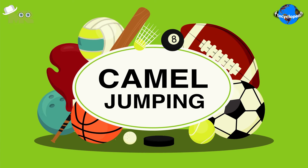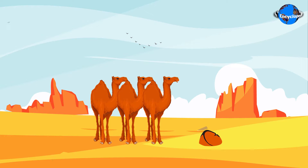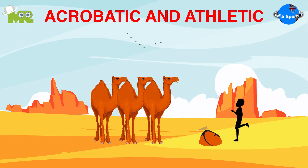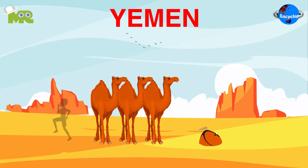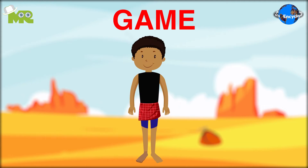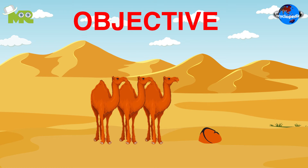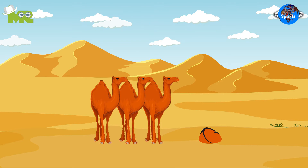Today in our sports encyclopedia series we'll talk about camel jumping. Camel jumping is an acrobatic and athletic sport that originated in the deserts of Yemen. This game is only played by the Zaranic desert tribesmen, irrespective of the magnitude of the contest. The basic objective of the game is for each player to jump as far as possible above the camels.